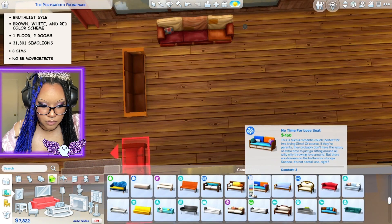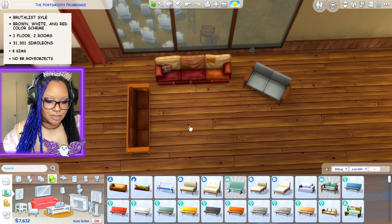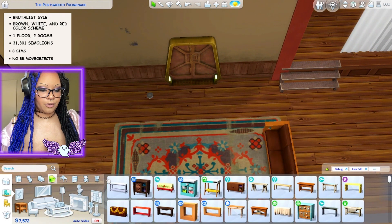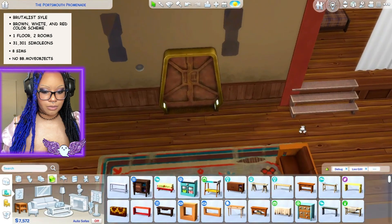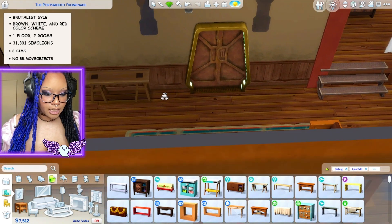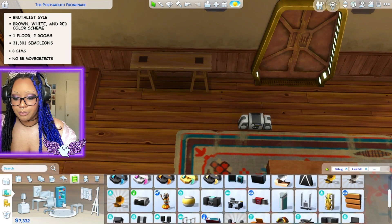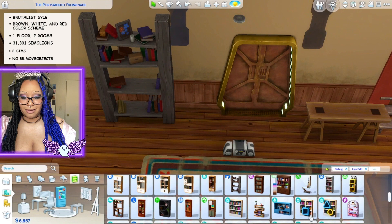I don't see them having a TV — realistically in an apocalyptic scenario they'd have a radio or something to try to contact people. What if it's a little broken radio they've been continuously trying to fix to get in contact with other survivors? But without move objects this is a nightmare — never again will I build without move objects. This is disgusting. Okay, I'll just put it there.